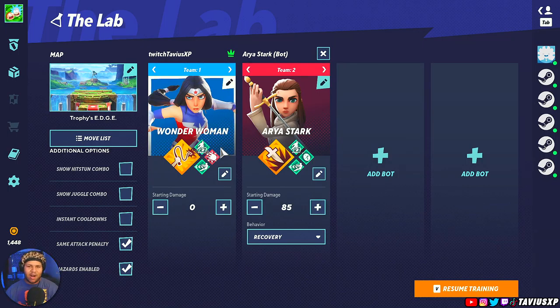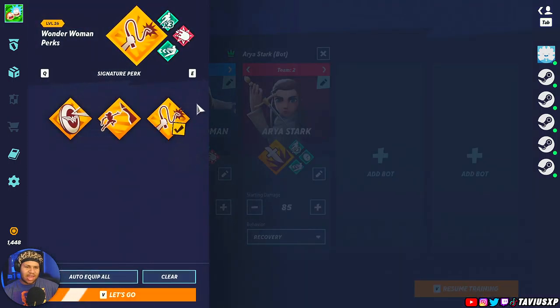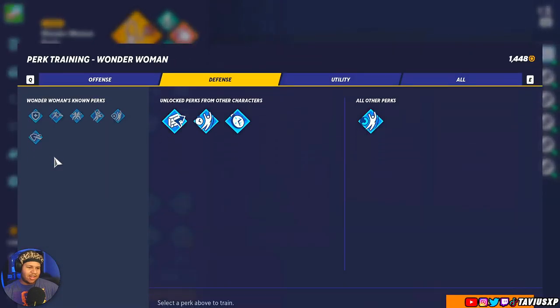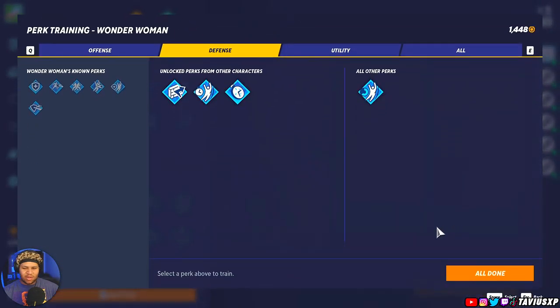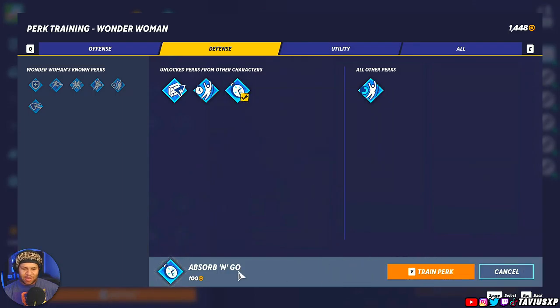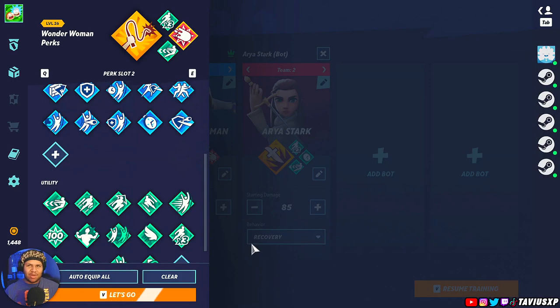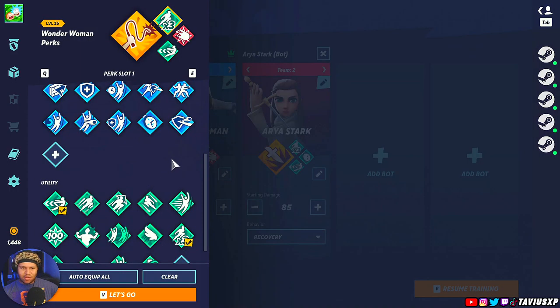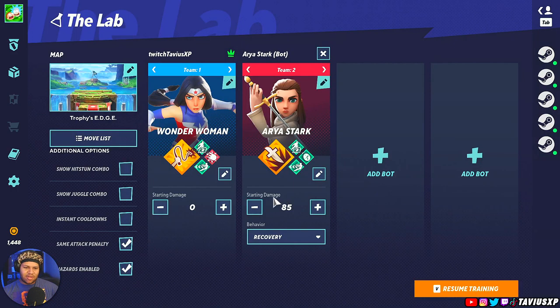Other characters are going to need different things — some are going for more damage, some for defense, some for utility. Learning your different perks is going to be huge, and don't be afraid to spend your gold on them. You have to spend 100 gold to train a perk, but you can get more gold through matches and boxes, so don't be afraid to spend it.